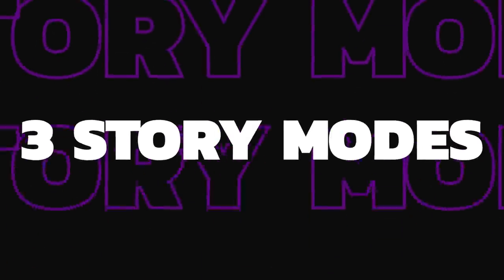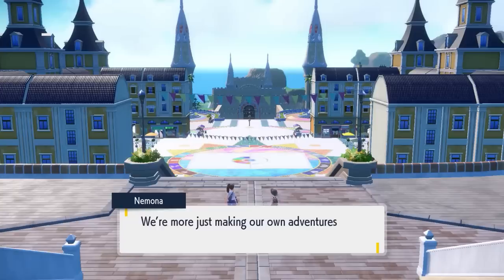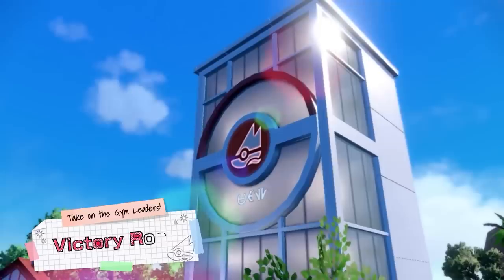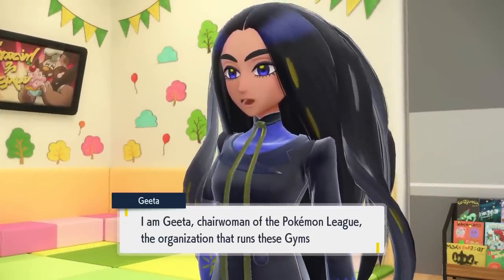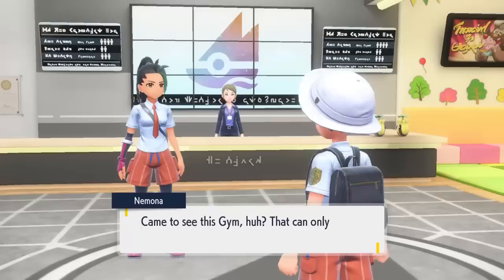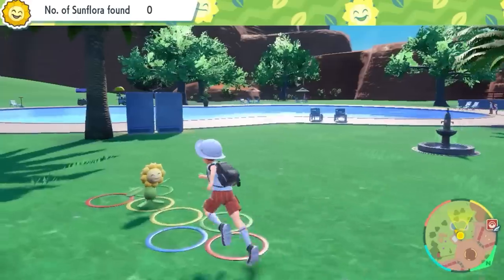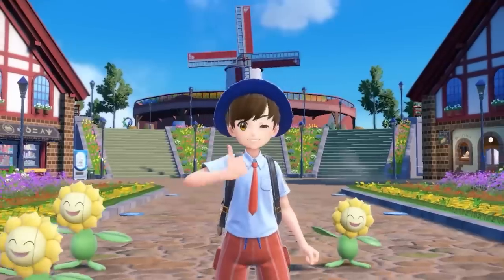There will also be 3 separate story modes that you will embark on through your journey in Scarlet and Violet, and like the open world concept, these 3 stories are something you can choose to engage with at any point. There is the Victory Road quest — your traditional gym quest where you take on the gym leaders of the Paldea region in the hope of becoming the champion. Gym leaders can be taken on in any order, but be aware there is no level scaling, so taking your low-level starter to a higher level gym might not always be the best approach.